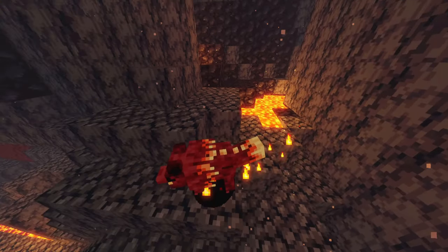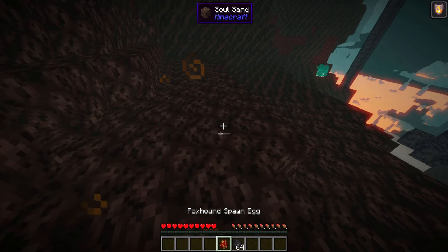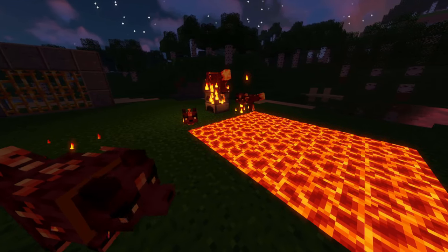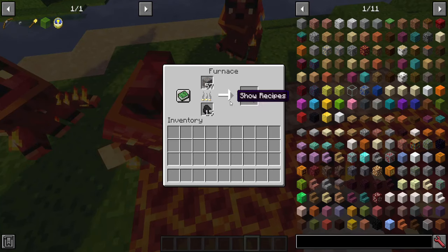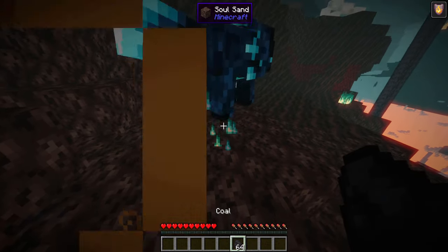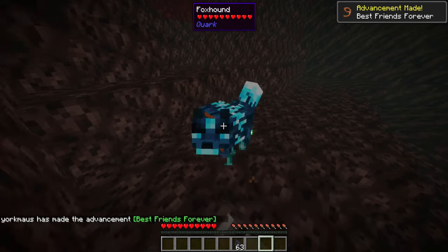Foxhounds: they are hostile and found all around the nether — they will set you on fire. If you drink a fire resistance potion and feed them cold food, you can tame them. They are like wolves, only they sleep on magma blocks or other hot blocks. If one is on a furnace, the furnace gets faster. In 1.16+, if one spawns in a soul sand valley you get a blue soul fire foxhound.